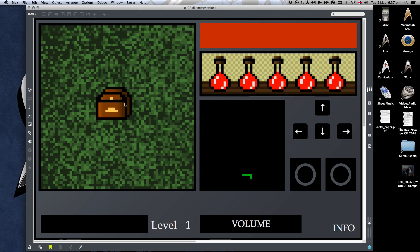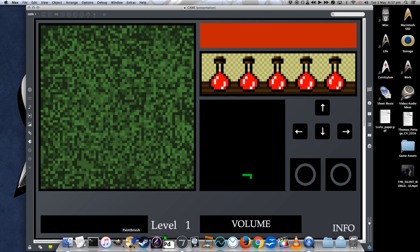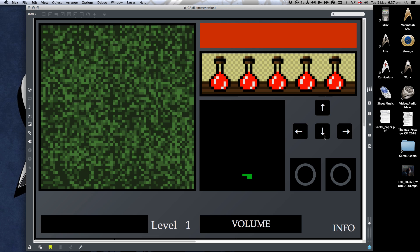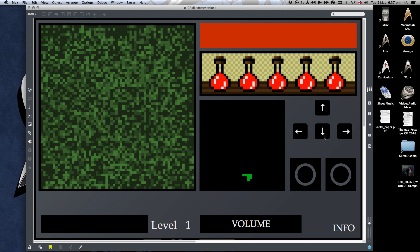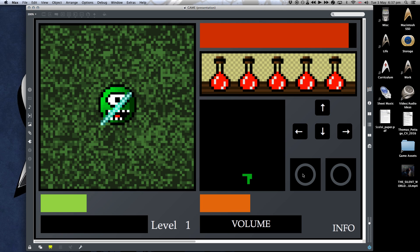Everything in this game is randomly generated — the contents of each tile, be it empty, be it a chest, or be it an enemy, is randomly determined, as is the particular visual patch. This by the way is supposed to be grass, in case you didn't pick up on that. I'm not very artistically inclined — I used Paint to create all the visuals for this game, so definitely don't use the visuals as any kind of how-to. As you wander around you'll stumble into battles with enemies.